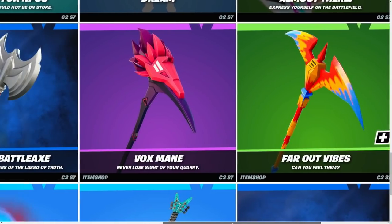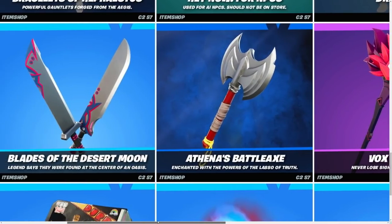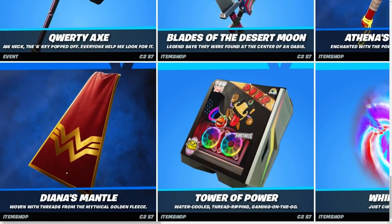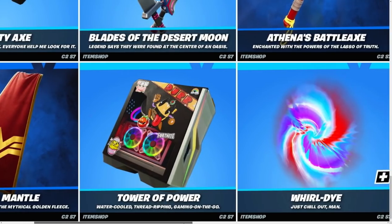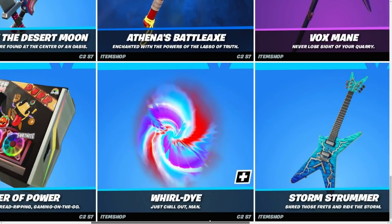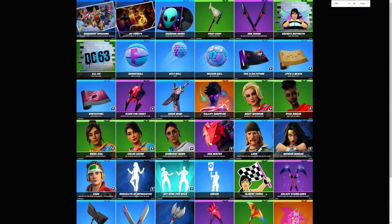Galaxy — Hands of the Galaxy is probably going to be the back bling. Far Out Vibes, pretty cool. The Vox Main — the other colors looked so much better. Athena's Battle Axe, Blade QRT Axe, Diana's Mantle — pretty cool, Wonder Woman's mantle obviously. A gaming PC as a back bling, the Tower of Power — so cool. Thread Ripping, gaming on the go.